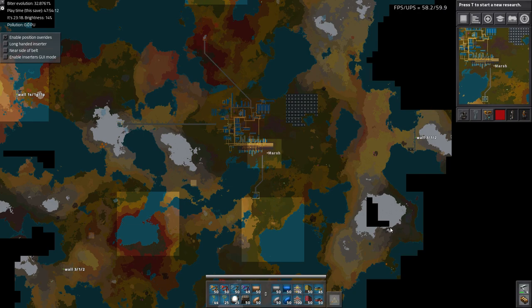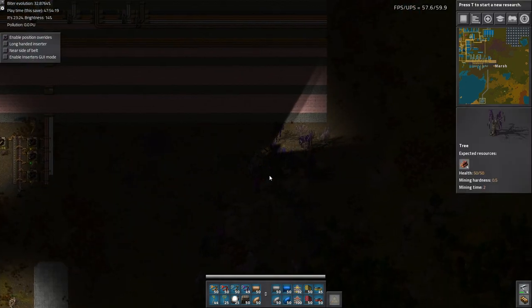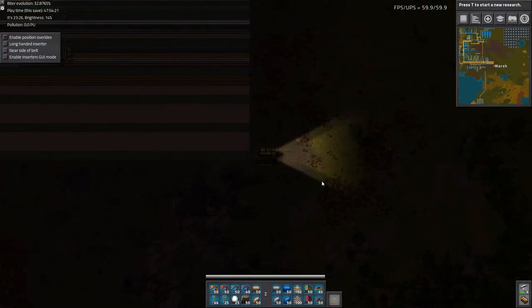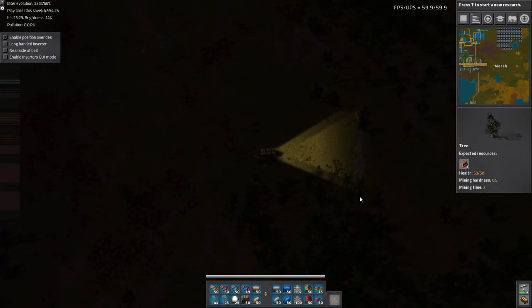Okay, so where are we going? Looks like we need to clear out that black area right there and then kind of swing down here and kill a bunch of biters. That's all the time we have for today. Part two of building walls will be on the next episode. Thanks for watching.